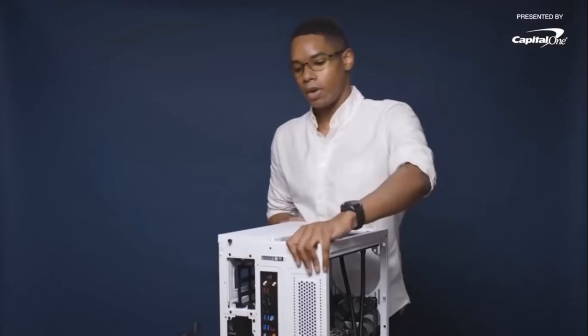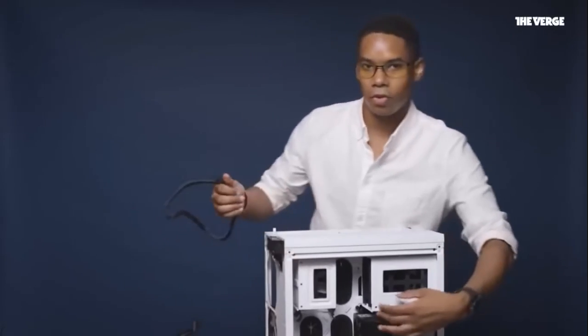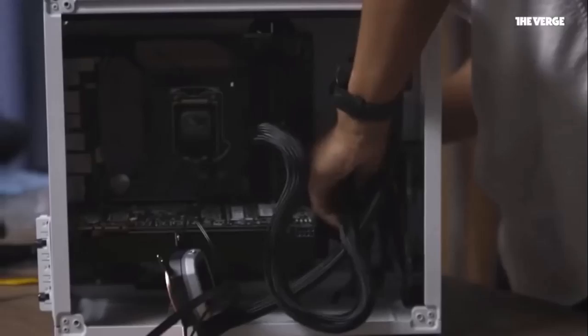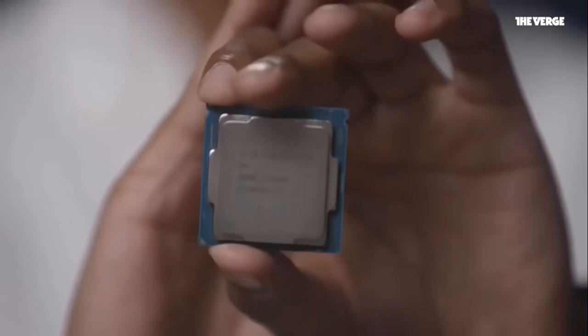Every power supply is going to come with a big bag of Velcro cables. It's kind of daunting at first, so you always have to find the ones that are going to fit. You need to match those cables with the correct descriptions on the power supply. The next step is connecting the power supply to the motherboard with the 24-pin cable — threading it through the back and attaching the 24-pin header to the power supply. The next few additions will be for the GPU, for any specific ports the case has, for any lighting the case has, and the CPU cooler.